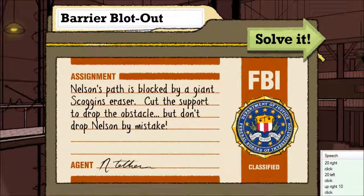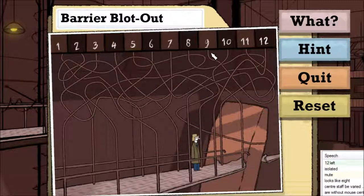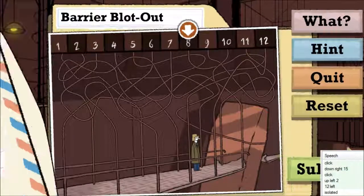Twenty right. Click. The challenge here is that I can't realistically follow the line for the eraser just using the cursor, not without mouse sense. So I just have to be very good with my eyes. It looks like eight. Looks like eight. Eight. I say it's eight. Twelve left. Up left two. Click. Down right fifteen. Click.